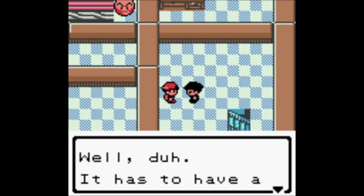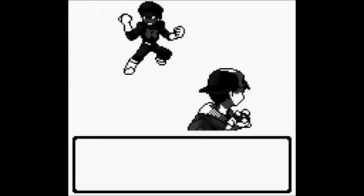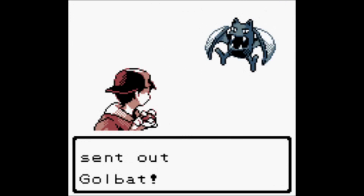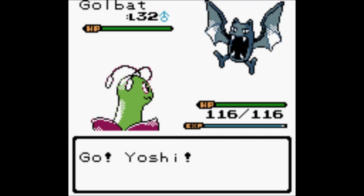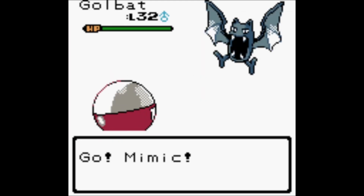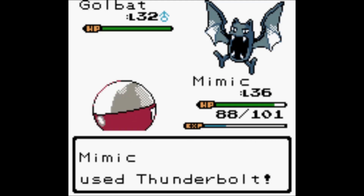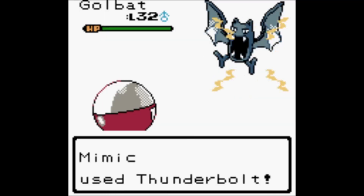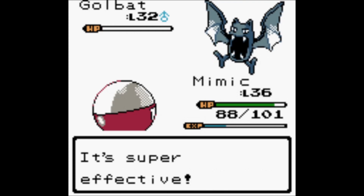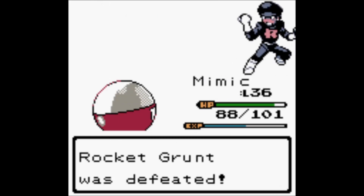The door won't open — it needs a password only Team Rocket knows. That Pokémon is one Poison Fang away from killing Yoshi, and yet they chose poorly. Maybe they don't have Poison Fang — I don't know why they wouldn't. It's a Golbat, you'd teach Golbat Poison Fang, so I don't know.